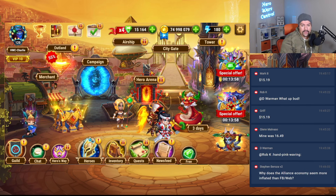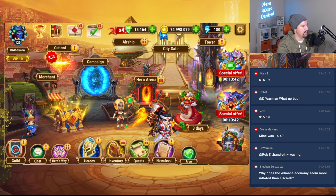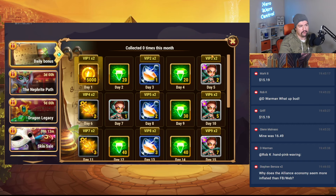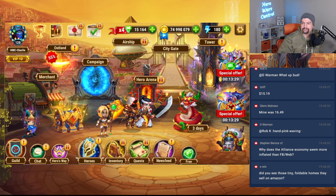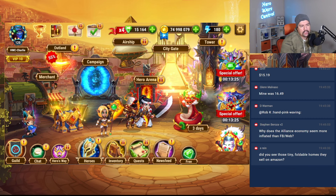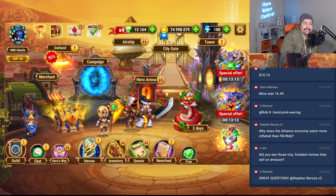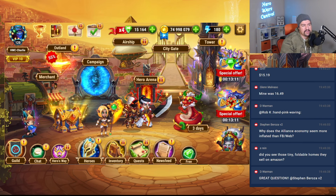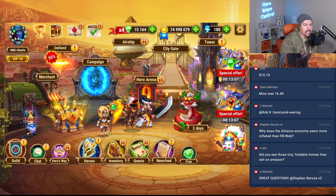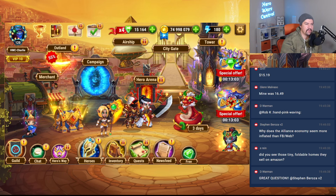Why does the alliance economy seem more inflated than Facebook and web? That's a good question — probably something to discuss, maybe tomorrow. It's a good event but it's not a fun event — there's no activity, no story, no event map, no specialized daily tasks. I'm not a fan of that. It is nice to do the tasks you'd do every day anyway — opening Outland chests, doing tower chests, spinning energy, spinning emeralds.